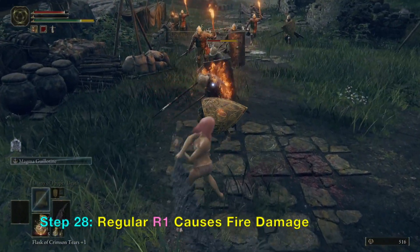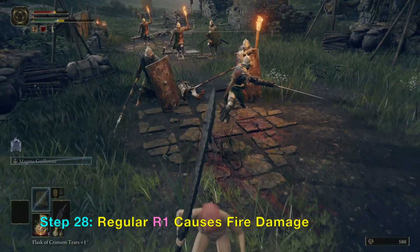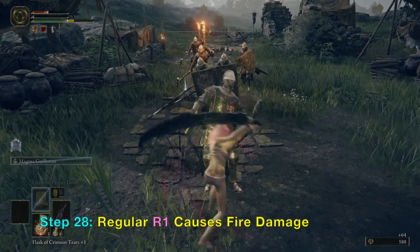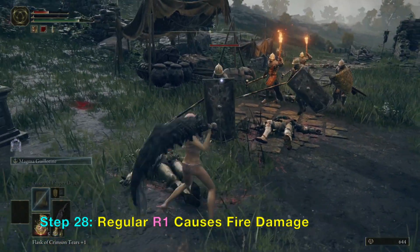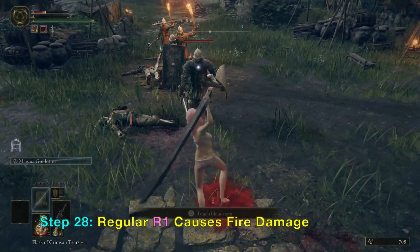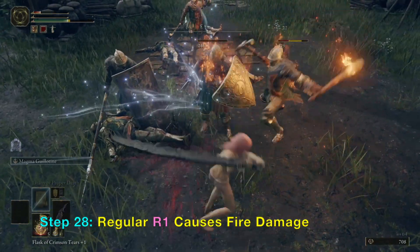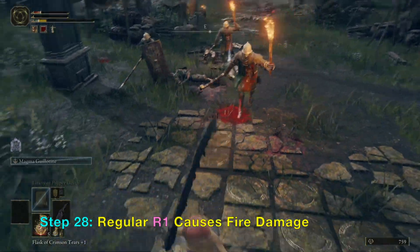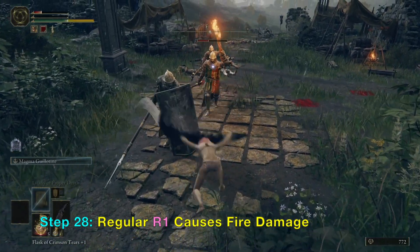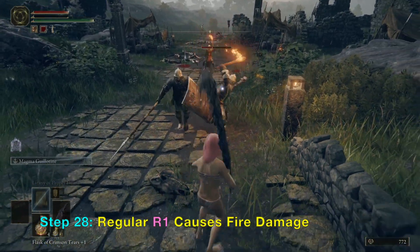Another unique feature is that you can just press R1 and it causes fire damage, and this does not use up any mana — the blue stuff. So basically this weapon is overpowered, you should get this. I have a video showing you how to get to that location — you'll have to search for it on my channel. Right now I'm going to show the attack with regular R1.